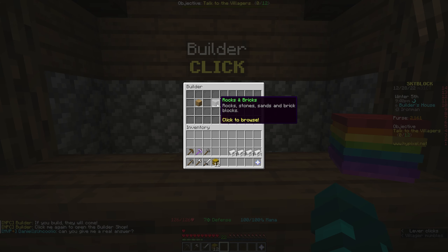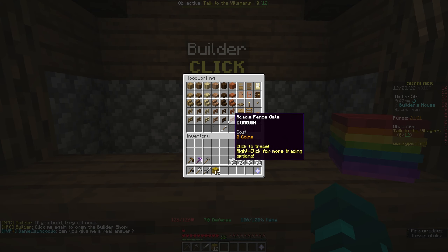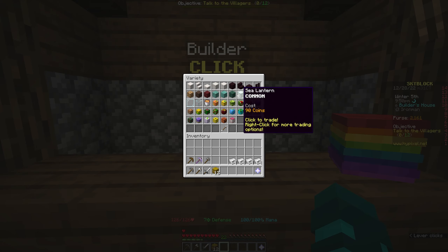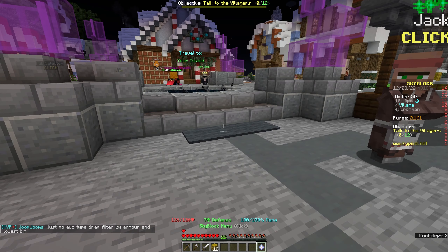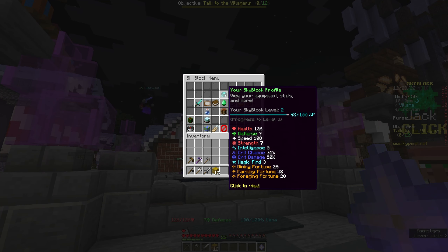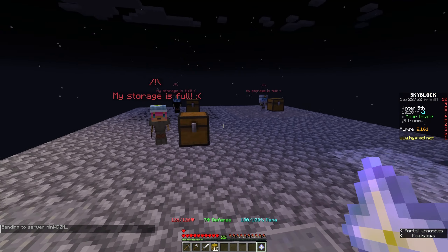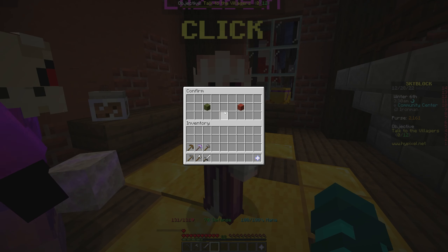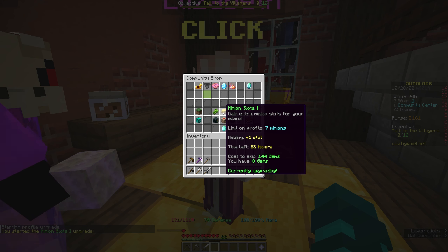I also need to show you what I'm going to be using to build things once I know what it is I'm doing. This NPC here sells all different kinds of blocks that you can use in your island, and this is what the vast majority of my money is going to be spent on, which is why I want to get the budget hoppers as early as possible. So first, let's get to Skyblock level 3, which, looking at my profile, isn't going to take too much effort as I'm practically there already. I just need to increase a couple of collection ranks, and we're good, so back to the island.